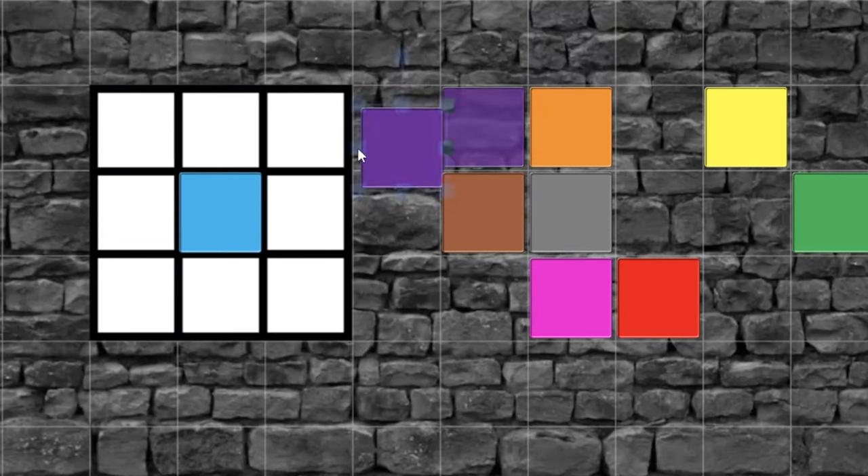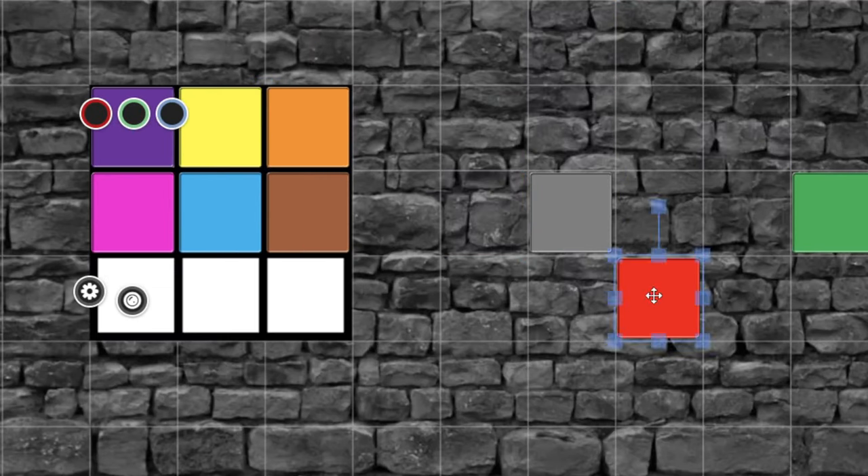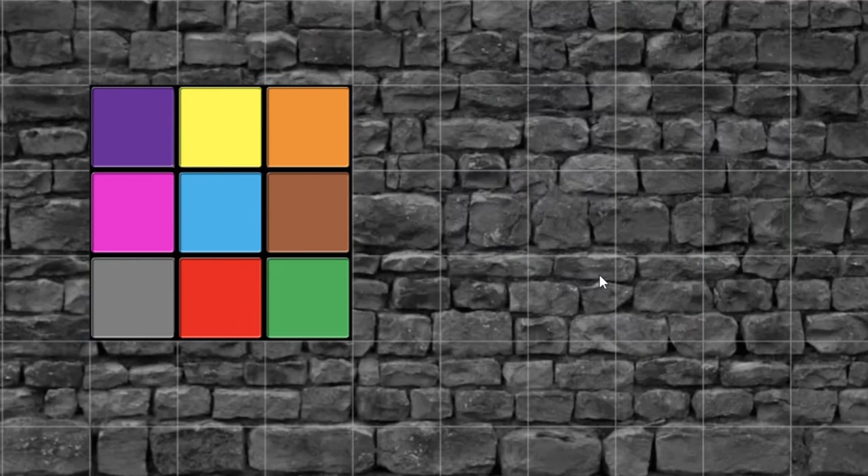Hey folks, WallyDM here and today we're going to take a look at a 3x3 grid square logic puzzle that involves color tiles. This can be used to either open a door, maybe a secret compartment, or some type of a treasure chest — that's up to you as the game master to decide.